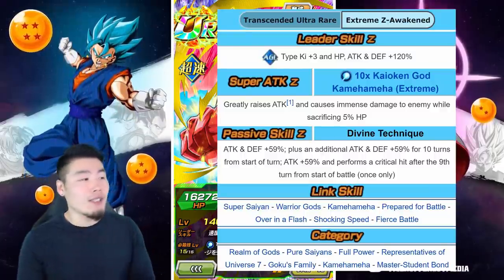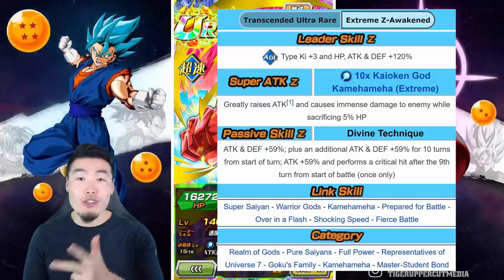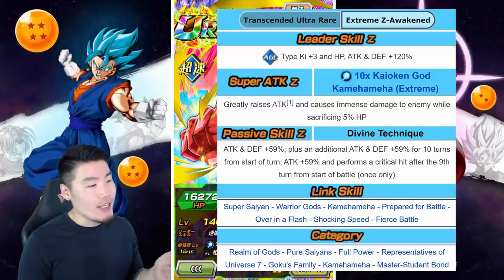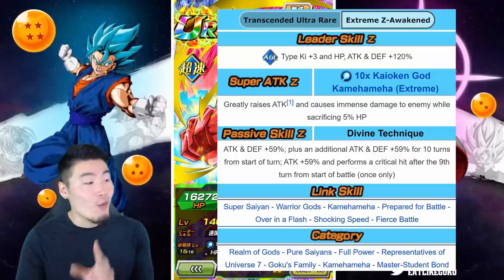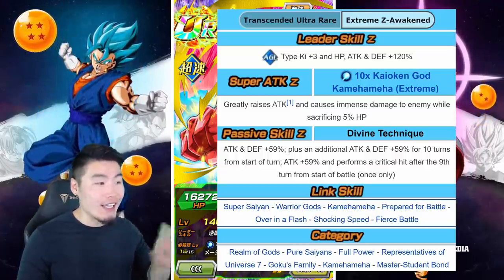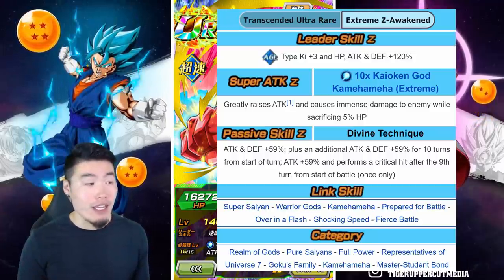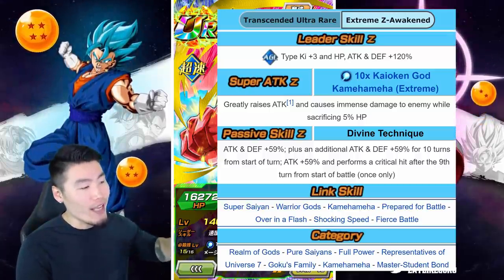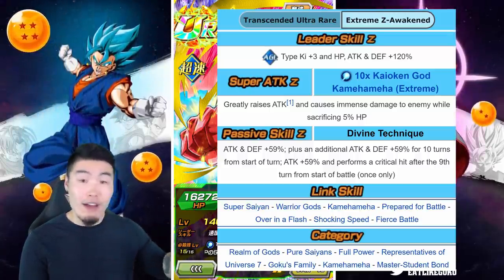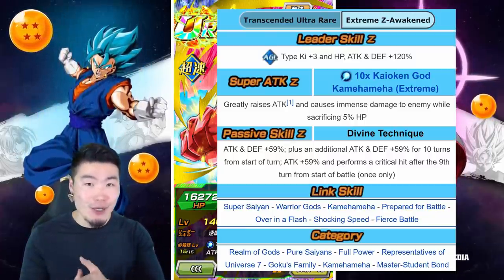Starting with his leader skill, he gives AGL types ki plus 3, HP, attack and defense plus 120%. And his super attack is 10x Kaioken God Kamehameha, which greatly raises attack and causes immense damage while sacrificing 5% HP. One very key thing to note about this super attack is that the greatly raises attack buff is infinite, and it stacks every single time it's used.